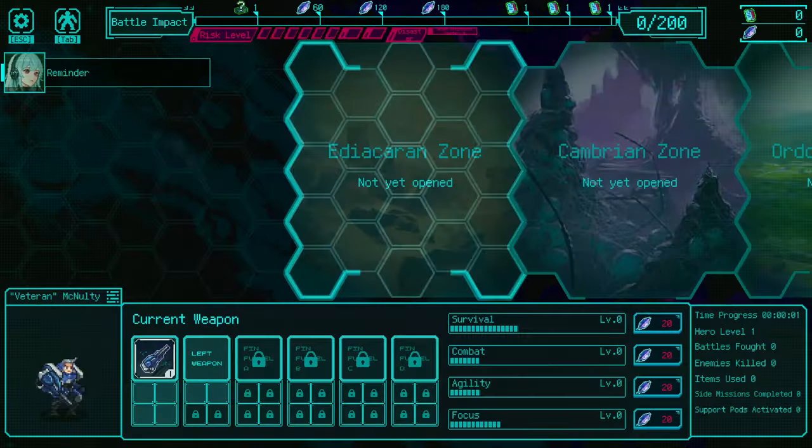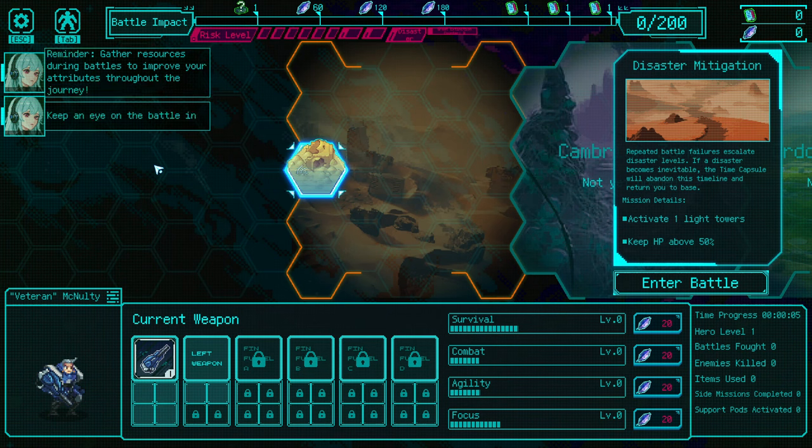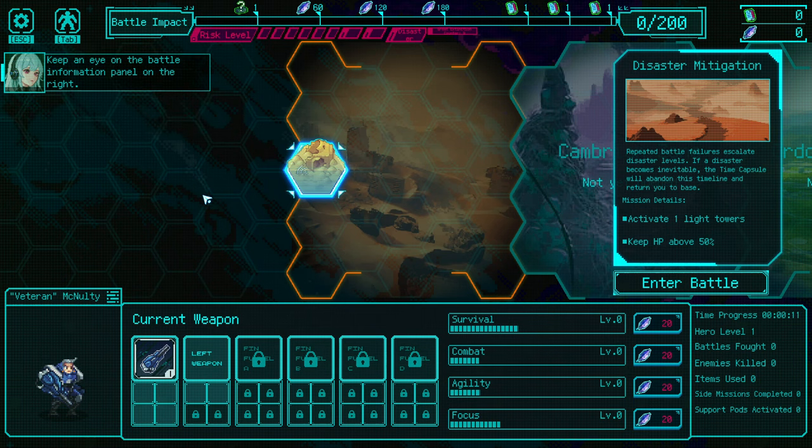Time Tracker. Time Tracker is a roguelike game that uses bullet heaven mechanics to build a unique story around it, making it stand out from other games. The game is currently in early access with the intention to be fully released in October.